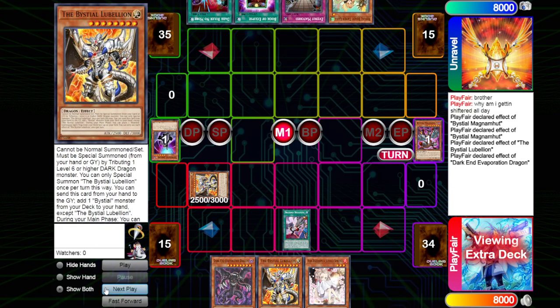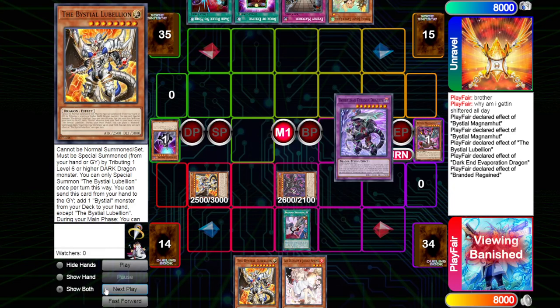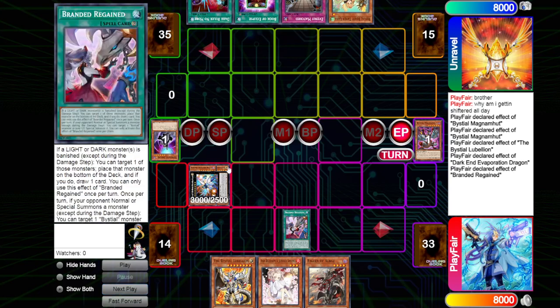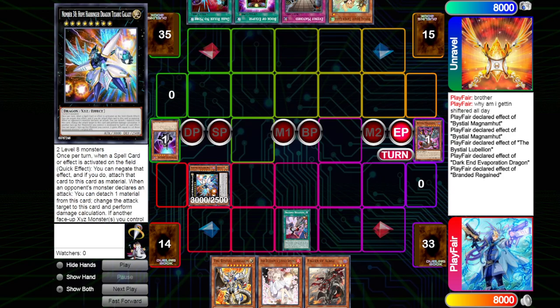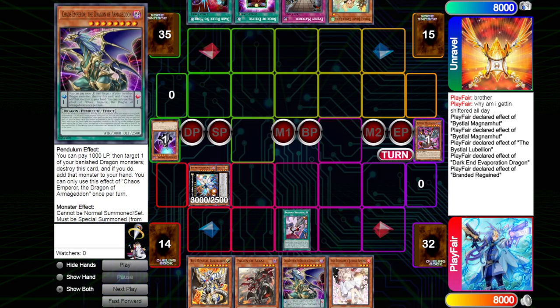Opening up pretty good for going second. We're going to be seeing the Evaporation Dragon going to be banishing to summon, and then we can Fusion Summon. We could go for the new Light and Dark Dragon. We're going to banish the Furious summoning itself out, then go Regain, put back the Furious to draw a card, going into the Alba. Drawing into Alba's, most likely just going to be a target for Seals. Then we're going to go up into Hope Harbinger, being a Spellnegate, which is quite nice. And we search for the Dragon — Chaos Emperor, Dragon of Armageddon.